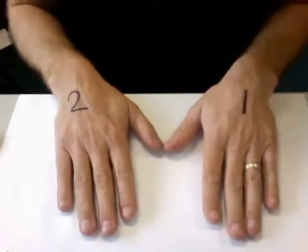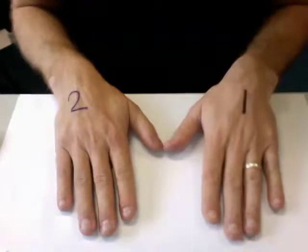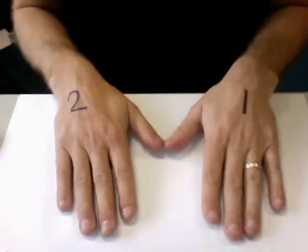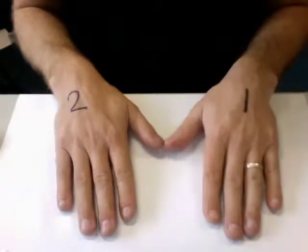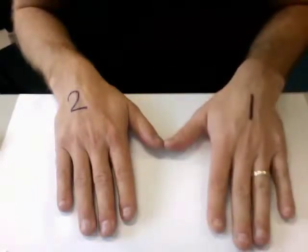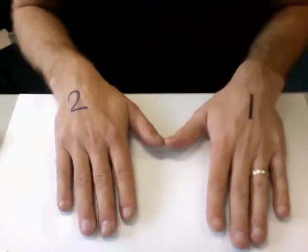Pretty straightforward. Now the trick here is that number one, whoever starts, can force a win — or at least a draw. You can force a win in a very simple way. Most of the time you can force a win. Let's show you how that works. Number one knows the secret — knows how to win.